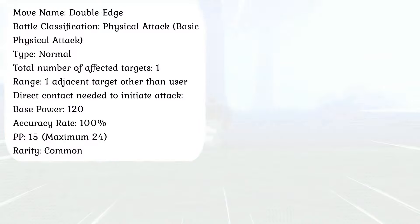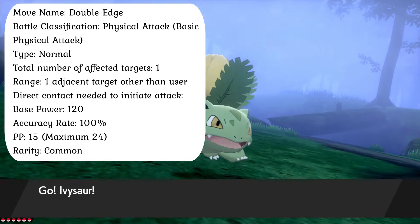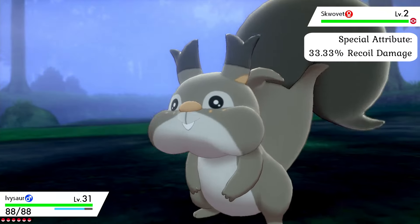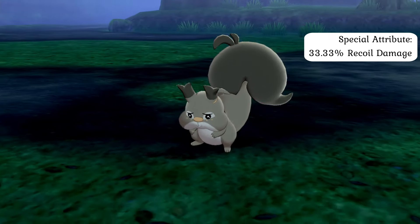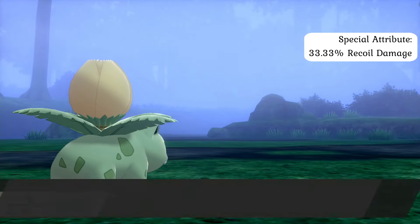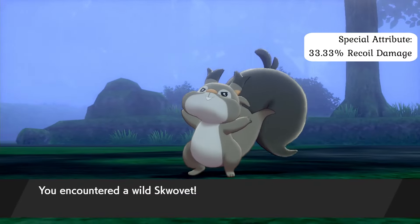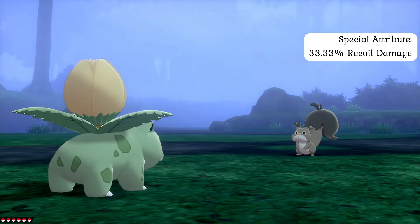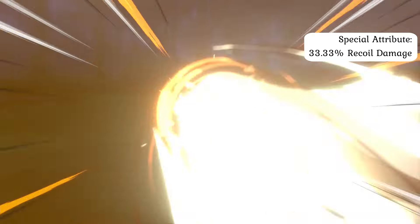The Double-Edge Attack is effectively a violent full-body tackle delivered with such force that it could potentially break the user's internal structure, potentially inflicting lethal damage on both sides in the process. Although practically identical to the Takedown Attack in that it is a reckless tackle causing a concussive backlash, the Double-Edge Attack inflicts 33.33% of the damage done back onto the user as recoil, making it exceptionally risky. For one thing, it is far more powerful because the user is not simply throwing its body at the opposition without care — it is doing so deliberately, building up considerably more momentum throughout the attack and delivering devastating amounts of damage.